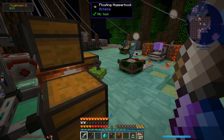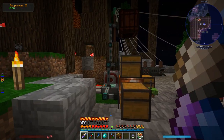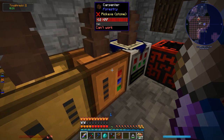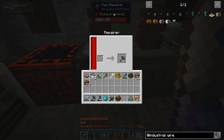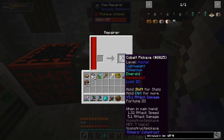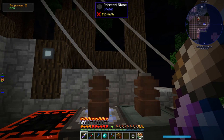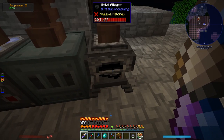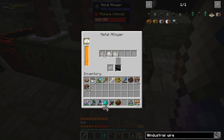I moved most of those random machines over to here — this little stairway I dug out, another little platform with a bunch of random machines. Here's the old forestry machines just in case I need them: thermionic fabricator, some Extra Utilities stuff, the item repairer which repairs items with power, painting machine from Ender.io, the metal alloy from rockhounding which I use occasionally to make things like necromingots.